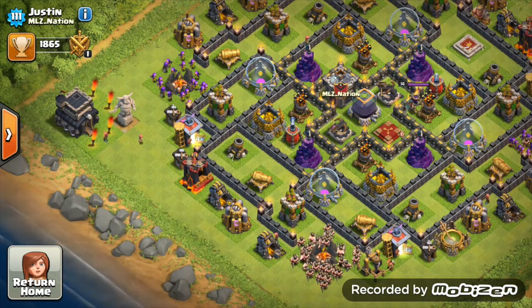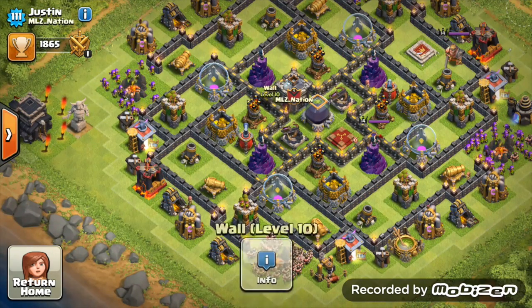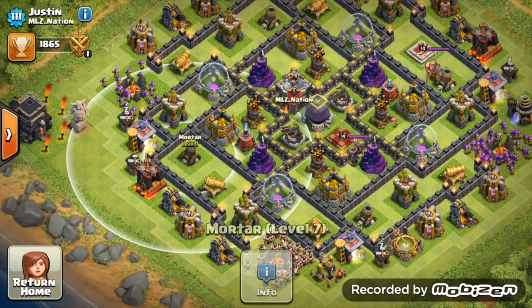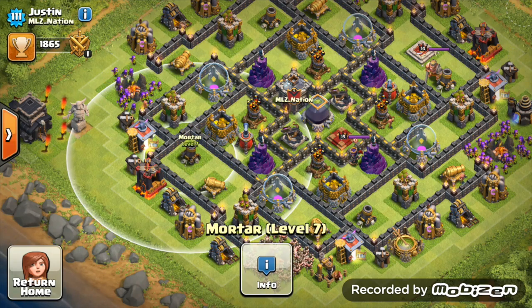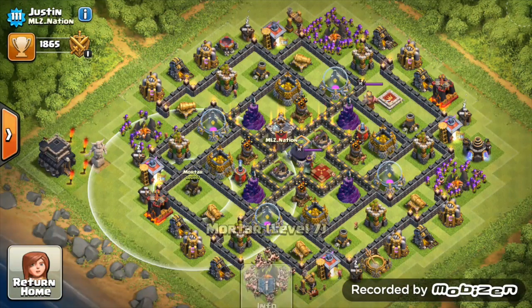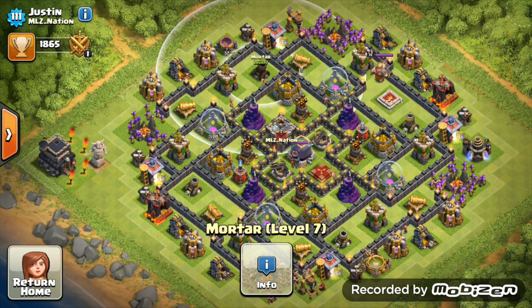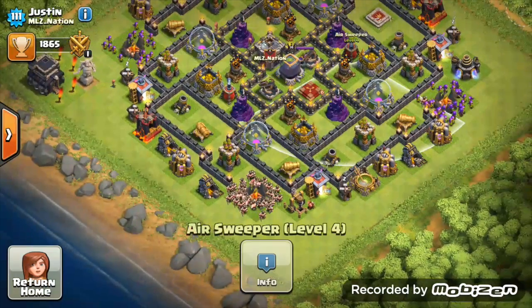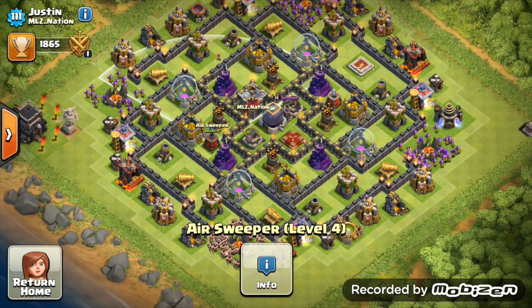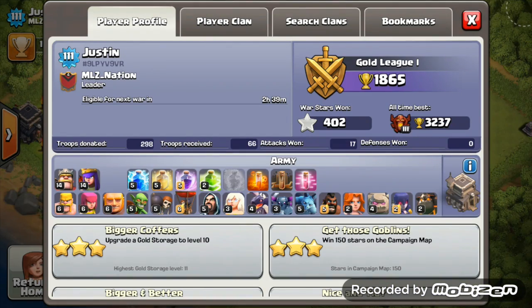Not too much to criticize - lovely square positions of air sweepers, all protecting each area of that base. Mortars quite close to the edge, so barch attacking from this side won't be too bad. I'm trying to find something to give you constructive criticism on - air sweepers level four, okay, that's even good. Level four is good as well, so I just say get one more to level five.